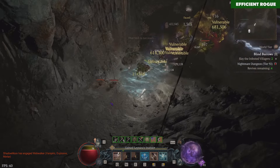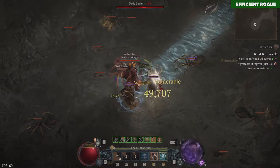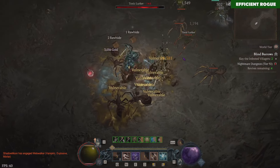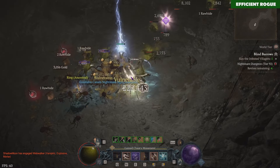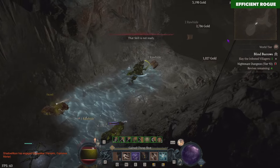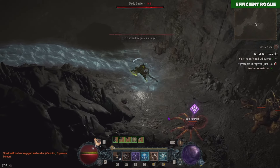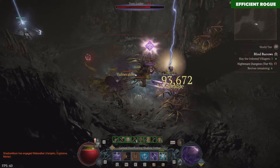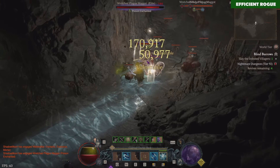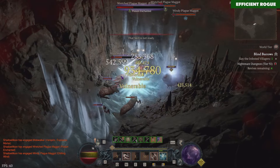We basically have endless energy, so I'm allowed to spam my Twisting Blades all the time and I don't run out of energy. One reason for that is obviously this ring I just explained. We also have a lot of resource regeneration on our gear — for example, I'm also wearing the Shaco which gives me additional resource regeneration. But you also don't need a Shaco to play this build.